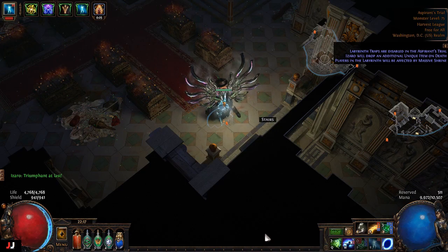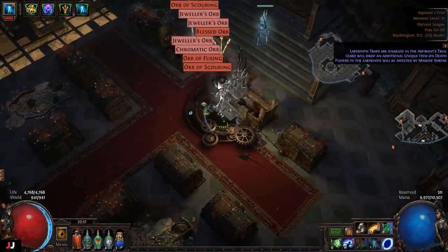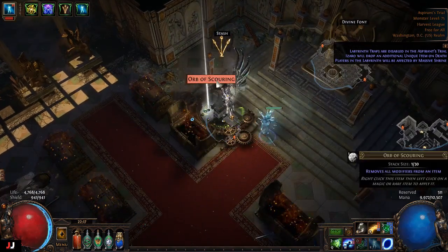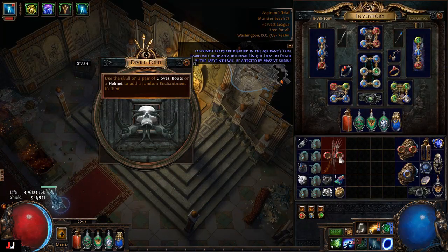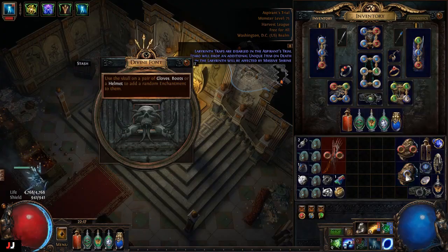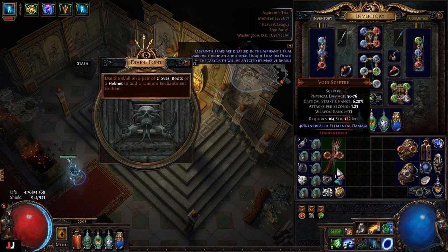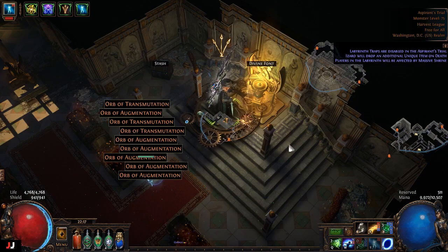Alrighty, next lab here we go, two keys again. It's gonna be pretty common for a majority of this video because Argus is way out of the way. We didn't get too much there. For the enchant: Heavy Strike damage — could maybe sell that, I don't know. I did sell a Glacial Hammer one so possibly. So 1c, 2c — probably got 3c out of that.